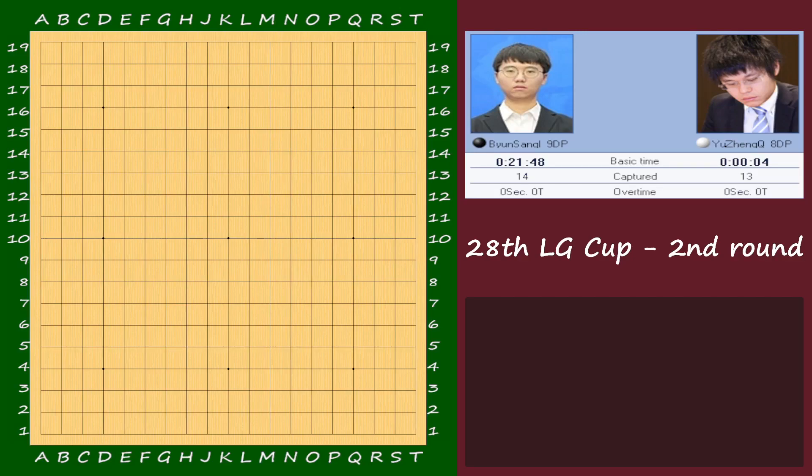This is the 28th Felgy Cup, 2nd round. Byun Sangil as Black playing versus Yuuzhing Chi. Let's see what happens here.